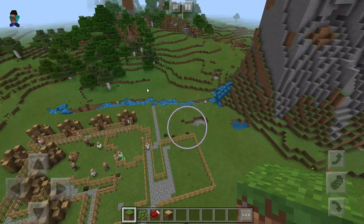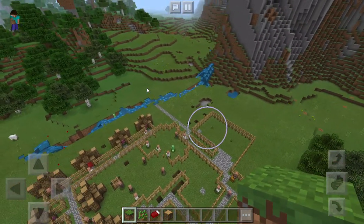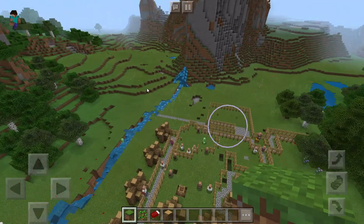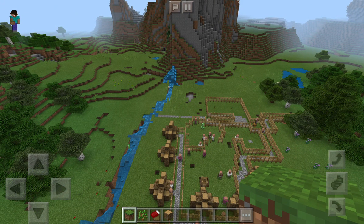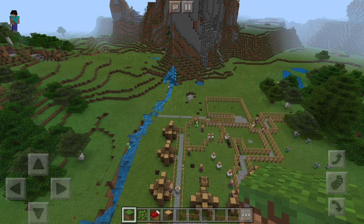Alright guys, this is a 360 view of the tribe's home. I used wood to build this tribe's home, as the Mido tribe's most commonly used material was wood.